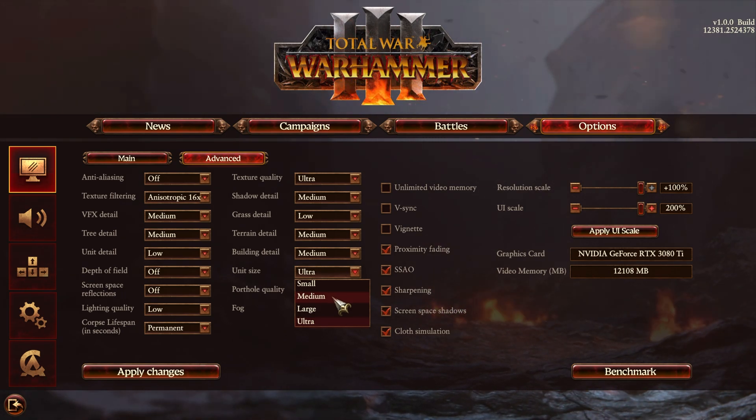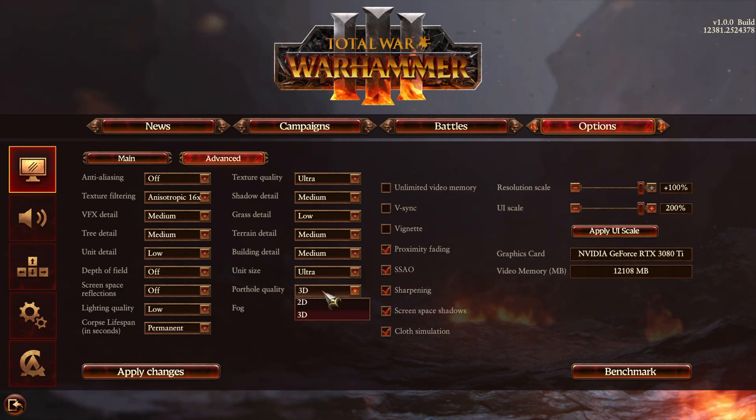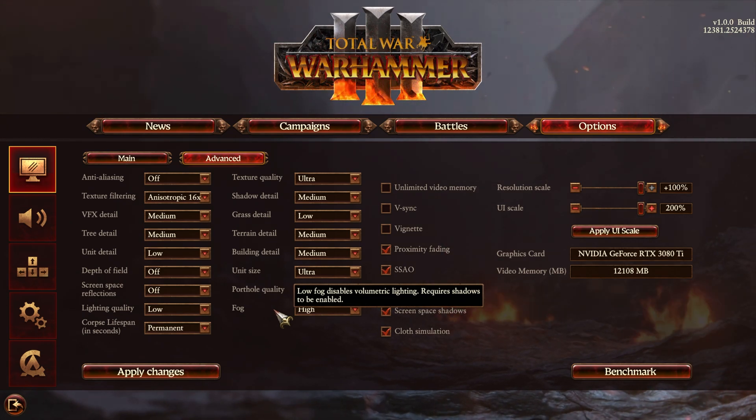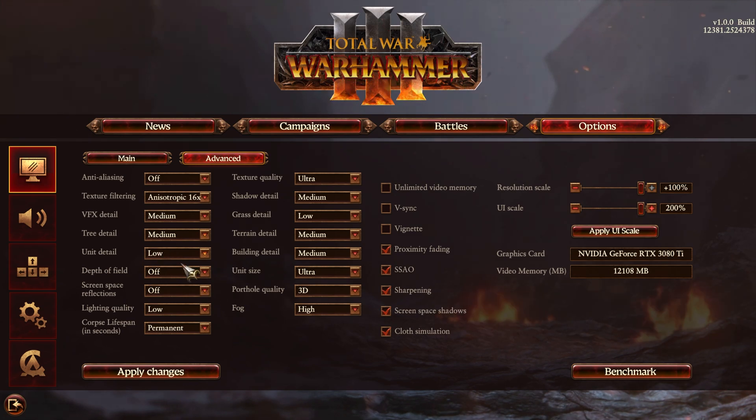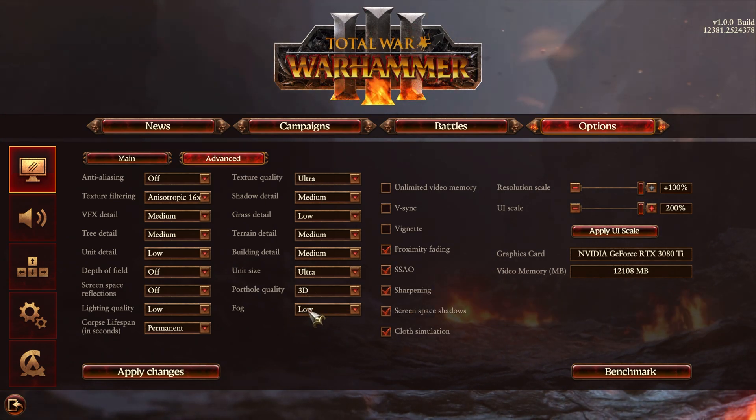Unit size allows you to scale the number of entities in each unit battle. You may want to have this on lower numbers, especially if you have a less powerful graphics card. The porthole quality toggles the models used in advisor and character panels — 2D and 3D. 2D will take you back to the older way the game looked, but if you like to keep it updated you can leave it on 3D. The fog option allows you to control volumetric lighting in fog, which requires shadows to be enabled. I'll be leaving it on low, just because this won't really be noticeable.